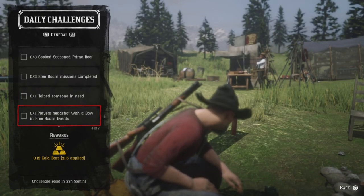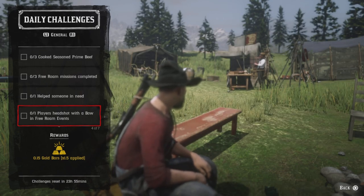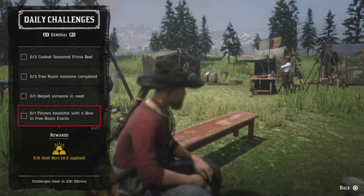One player headshot with a bow and free roam events - for that you'll need a PvP such as Master Archer, Dispatch Rider, Fool's Gold. Bring your bow, get that player headshot, and that challenge will be completed. I like using Paint It Black, marking my victim's head, and shooting them with a dynamite arrow.